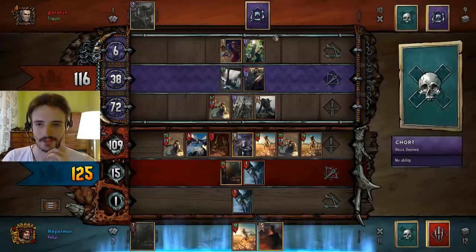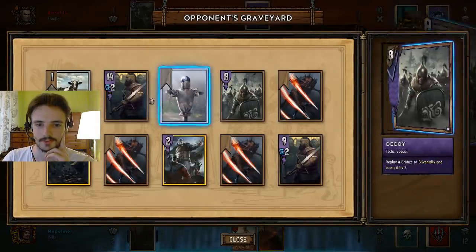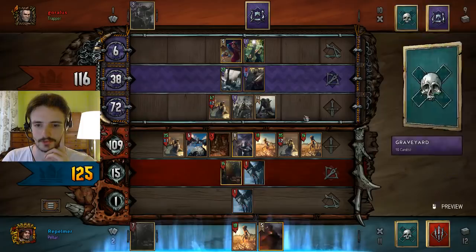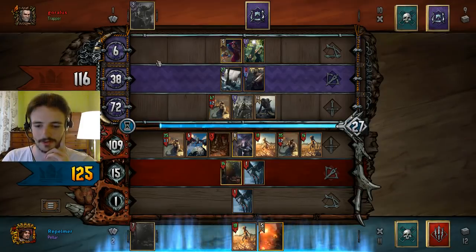So let's assume this is a res — either Sigurdrifa or Freya — going for a 17 with the heal. He'll take it. I have to play.